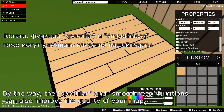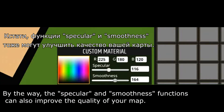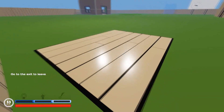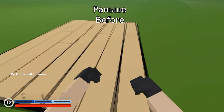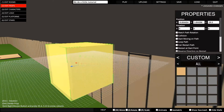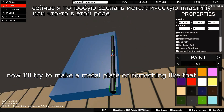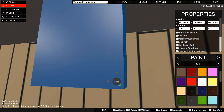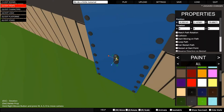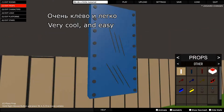By the way, the specular and smoothness functions can also improve the quality of your map. Now, I will try to make a metal plate, or something like that. Very cool, and easy.